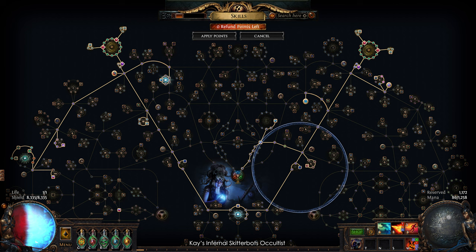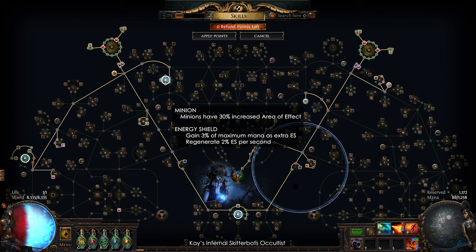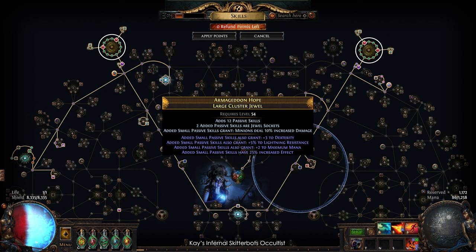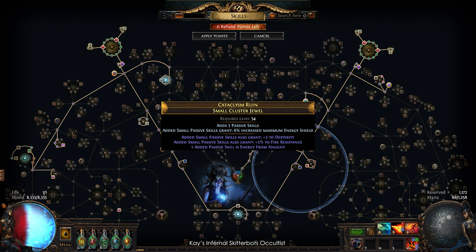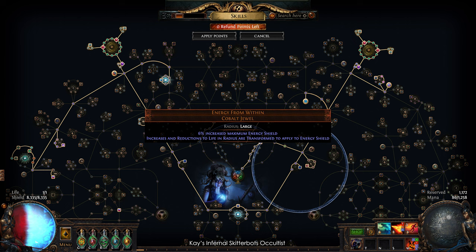Next is the passive tree for the build. Damage comes from the cluster jewels, so most of the passive points are used to get energy shield. The three keystones are Zealot's Oath, Wicked Ward, and Chaos Inoculation. There are three masteries: minion area of effect, extra energy shield, and energy shield regen. For the clusters, both large jewels have 12 points, 25% increased effect, and notable nodes. The small jewels have 3 points and Energy from Naught. All cluster jewels can be self-crafted with the old regal method, and this jewel should be Energy from Within.